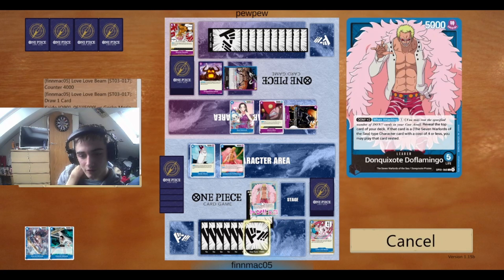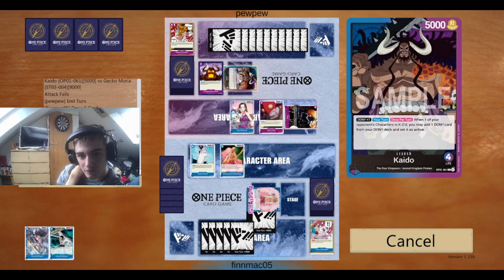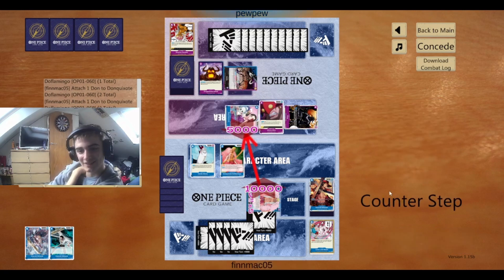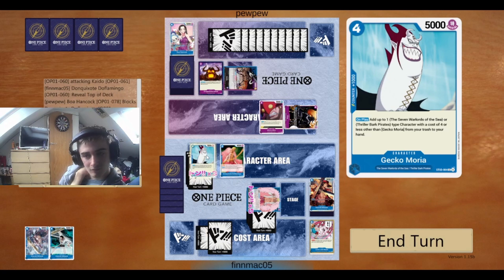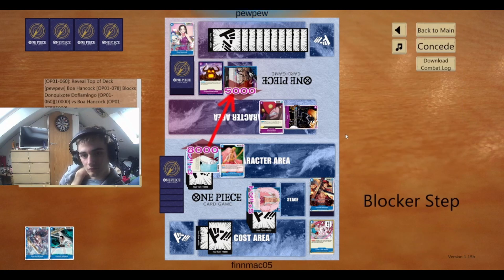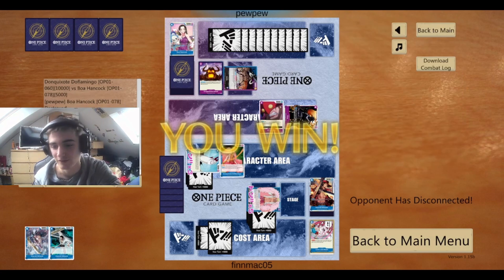One, two, three, four, five — ten thousand. Use card action. That's what I needed. I think I'm just going to go for 8k because I can attack with that Dolflamingo after if I need to. There we go — against Blurple Kaido. That was brilliant! Great win. We didn't even need the Mihawk. I love Dothi so much.